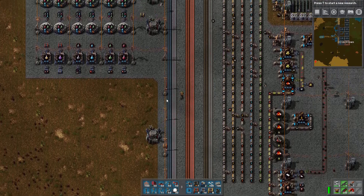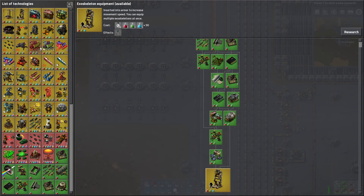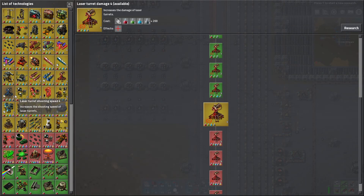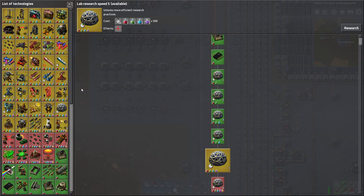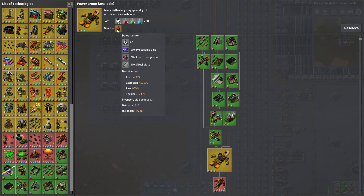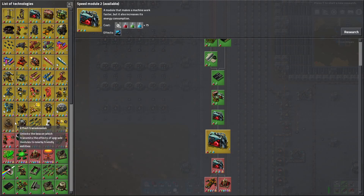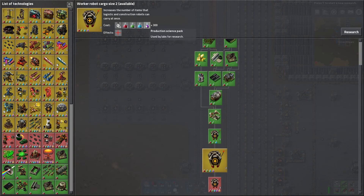We need a plan for science. Laser turret damage is always good, combat robotics is nice, follower robot count, lab research speed — but for that we need production science packs. Coal liquefaction, inserter capacity bonus, worker robot cargo size would be really nice. Power armor costs processing units which we don't have. Nuclear power would be nice but I don't know how it works yet. I think it's time to make production science packs.